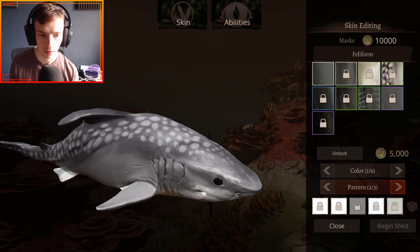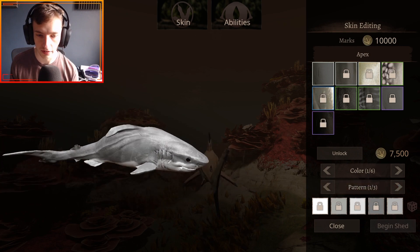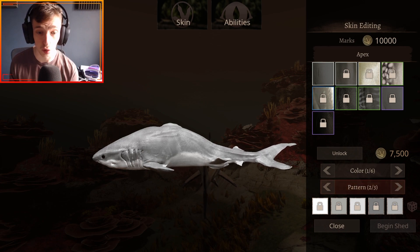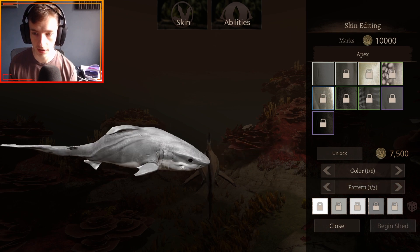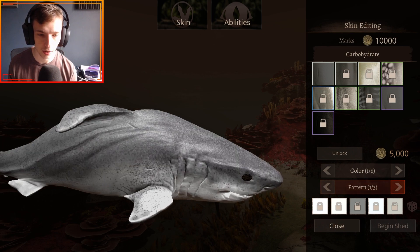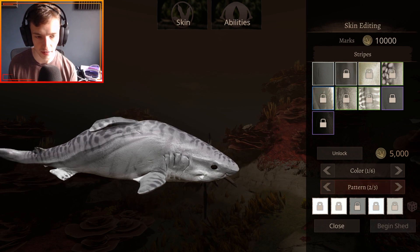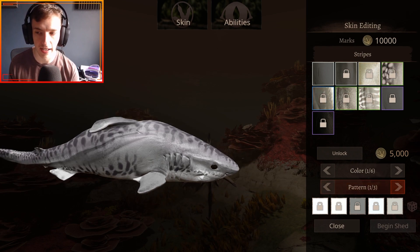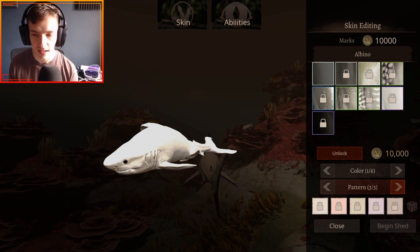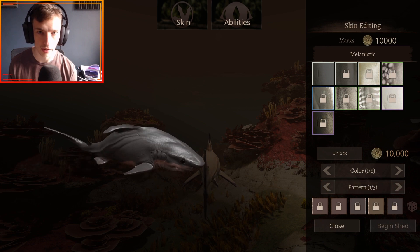You've got Feliform, which is really nice — probably my favorite skin so far, a really nice shark skin. You've got Apex, which is obviously inspired by the great white shark, with pattern changes mainly to do with where the white meets the gray. Then you've got Carbohydrate — another really nice one, quite spotted. Then Stripes, with changes obviously to do with the stripes. You've got Albino, which is probably the brightest this thing will be, and then Melanistic, which is the darkest. And that's all the skins for the Squalicorax.